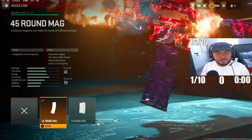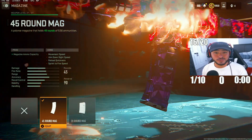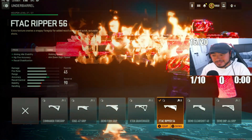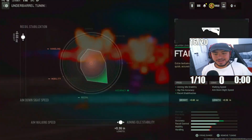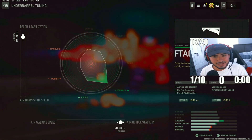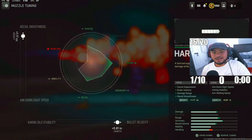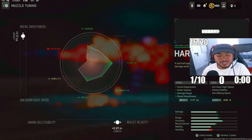For the first attachment, we got the 45-round mag on the ISO Hemlock — I like having a little bit of extra ammo over the 30-round in ranked situations. For the next attachment, we went with the F-TAC Ripper 56 underbarrel to increase recoil control and stabilization. For the tuning, put recoil stabilization to 0.65 and aiming idle stability to 0.36. For the next attachment, we went with the Harbinger D20 Silencer, increasing bullet velocity and damage range. For the tuning, put recoil smoothness to 1.17 and bullet velocity to 0.87.